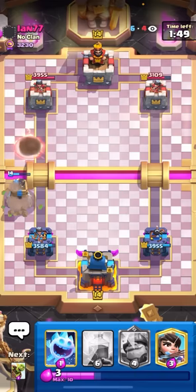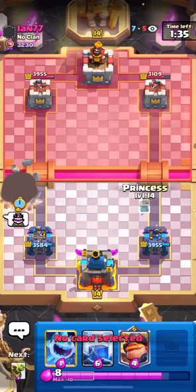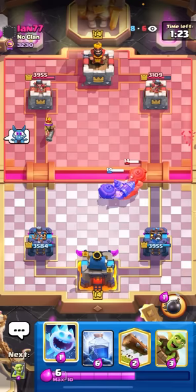400, almost 500 damage lead, and we're going opposite lane again. You always want to go opposite lane of any Cycle deck, because they're going to be putting all their Cycle cards into the one lane at the bridge, so you'll never be able to get a Princess off. But if you go opposite lane from them, you can get Princesses at the Bridge off during defense. It's really important. I'll Princess the Bridge again right now. I have to give him props for that Mighty Miner. I'm not going to waste my Ice Spirit — I want to keep it to defend the Musketeer.